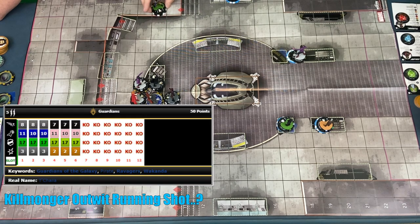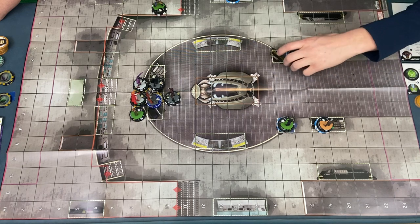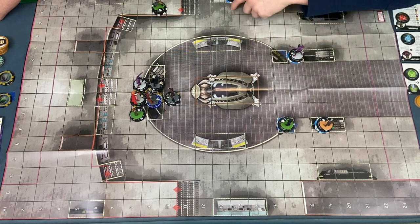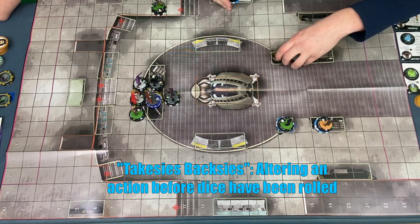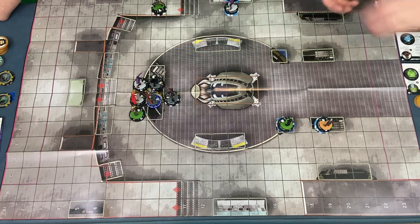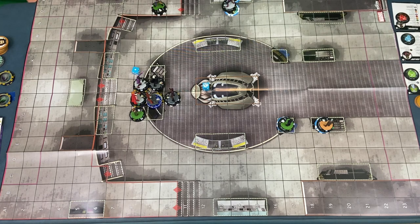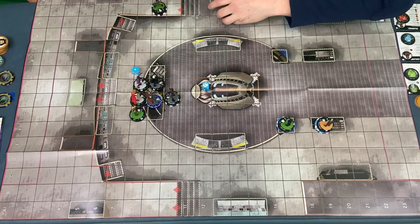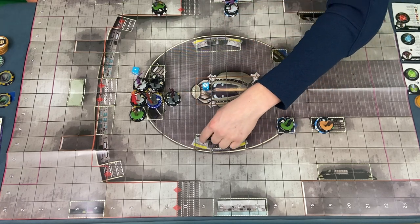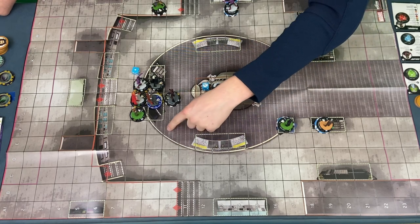Outwit T'Challa Star-Lord's running shot with Killmonger. Vision obviously can't move — really sucks. He can running shot but there are no targets with stealth. You'll be at 20 if we outwit ESD instead. We might do some takesies-backsies here, ladies and gentlemen. We'll go for it — outwit ESD. 11 out of 20 — now we need that 9 again. Cannot be probbed. 7. And we dropped Vision. That's okay.